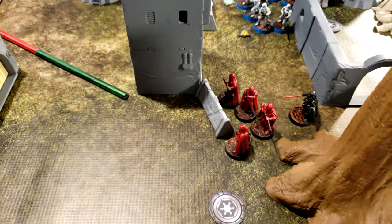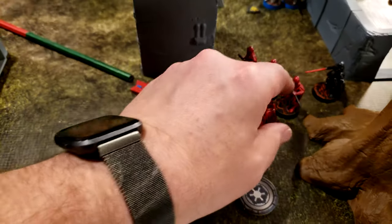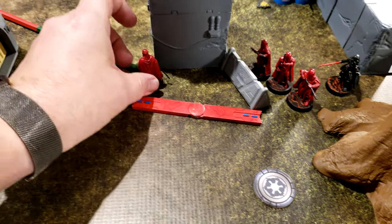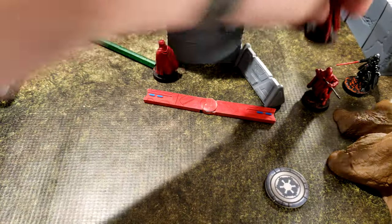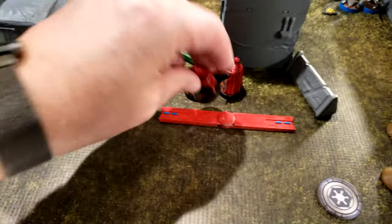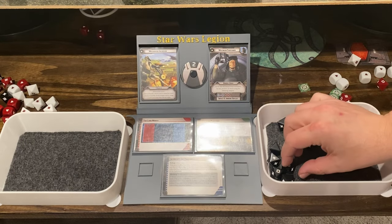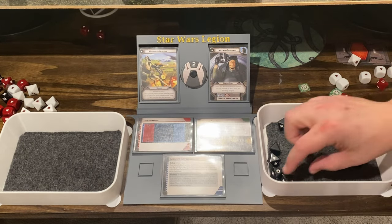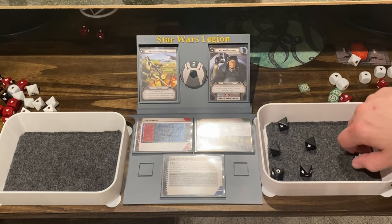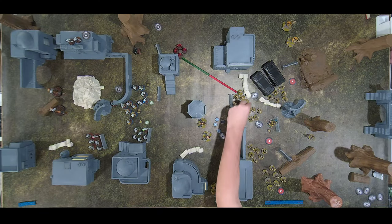The Royal Guard move to the corner, getting in range, then shoot at the first B1 — rolling three hits with a surge. After cover, one hit. One dead B1. B1s need a surge and take another suppression.